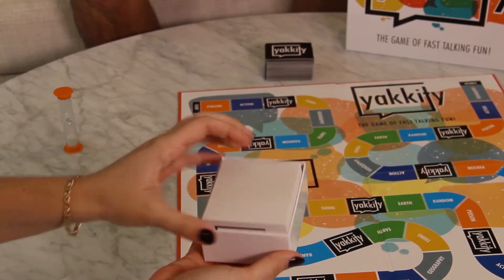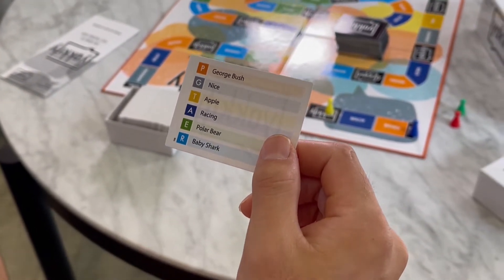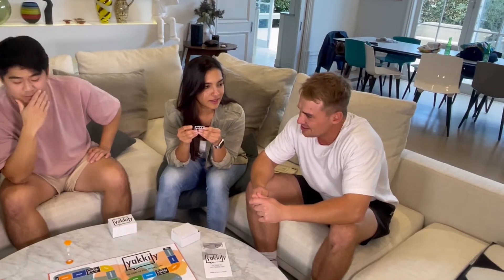Now let's learn how to play. Each turn, pick one person from your team to describe the word on the white Yakety cards. There is only one clue giver whilst the rest of the team try to guess the word. You'll rotate amongst yourselves who goes for the next round so you all get a turn to be the clue giver.